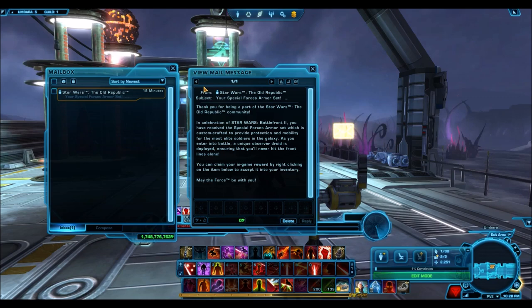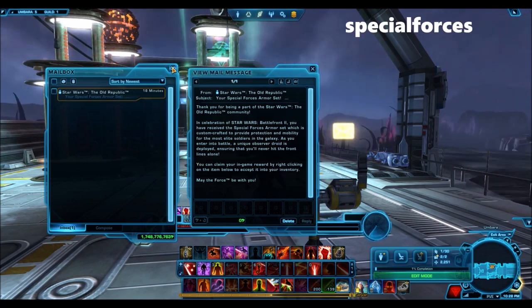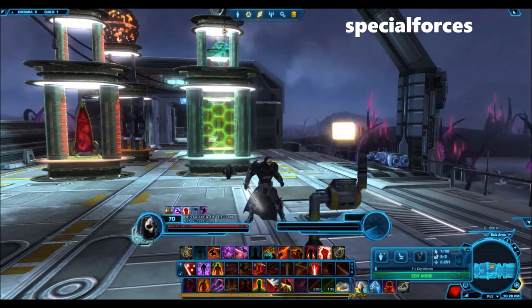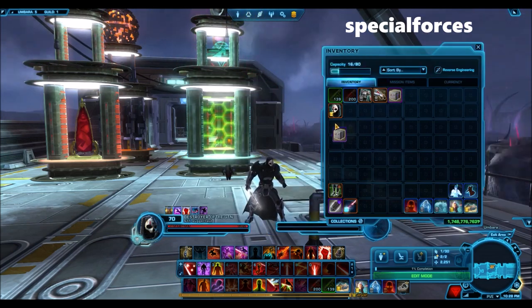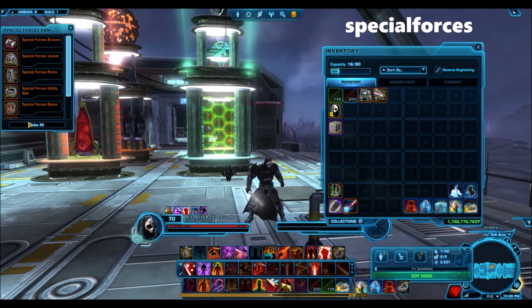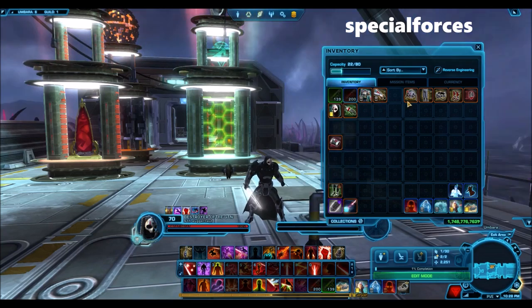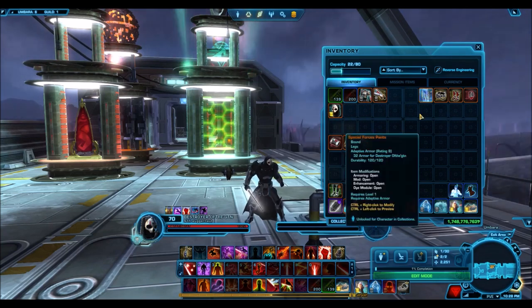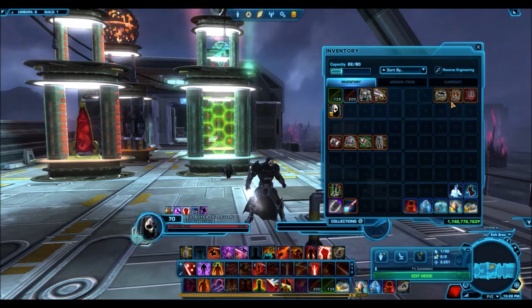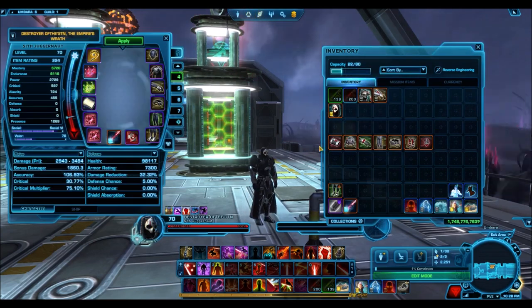You can actually get this for free using the promotional code 'Special Forces' — you'll see it up on the screen here. If you go to redeemacodeatswodar.com and type it in, you will receive the armor set immediately by mail to every single character you've created, and I do believe it will also be mailed to every single new character you create as well.